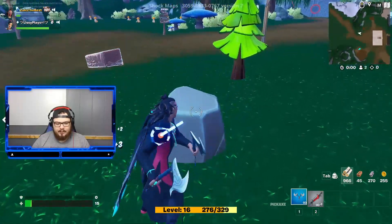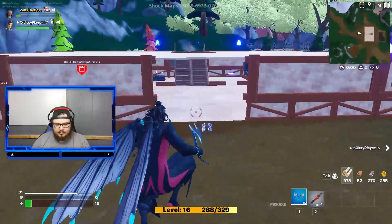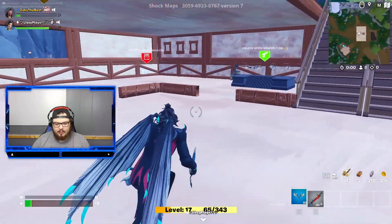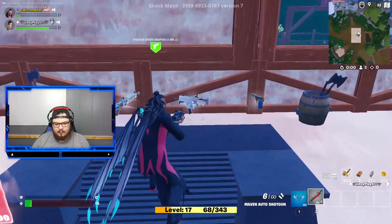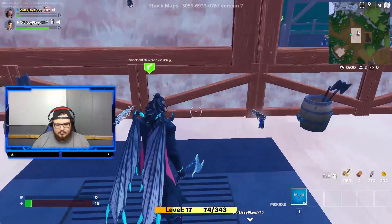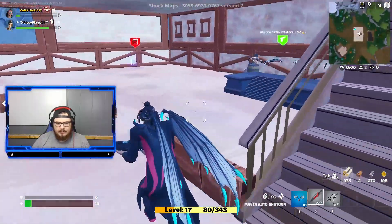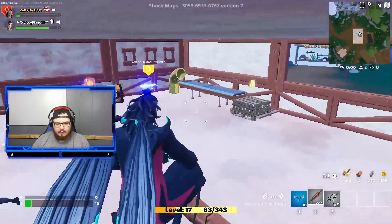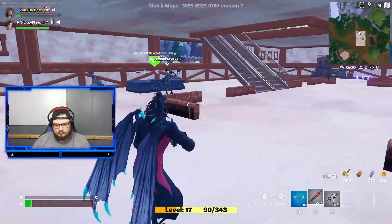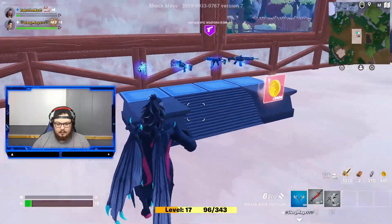Do you know how we heal? I've got 15 HP at the moment. I have nothing. We now have doors on our place. We need to get a thousand gold to unlock green weapons. All right — blue weapons are even better, they've got the tac shotgun. They got my good old friend tacky!